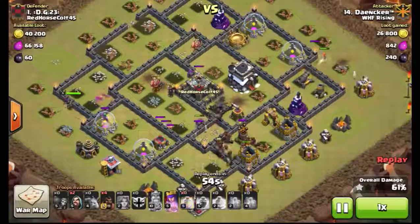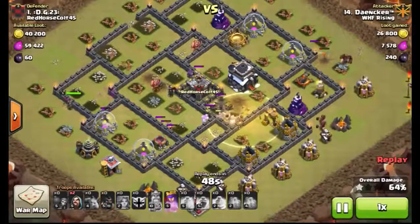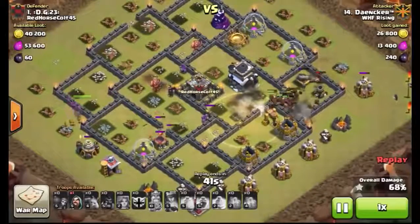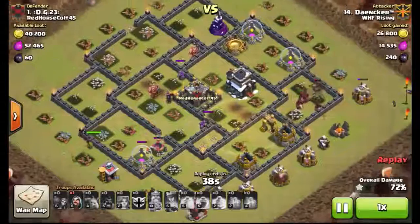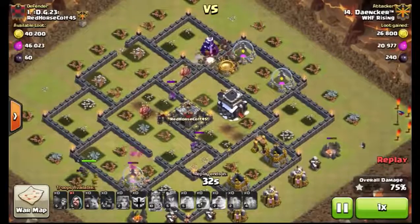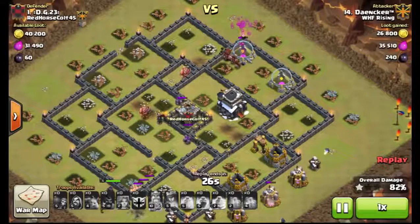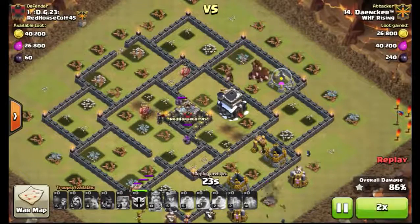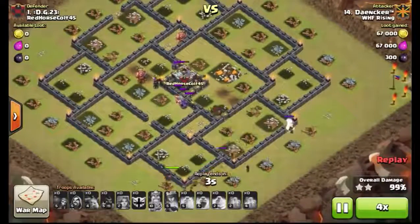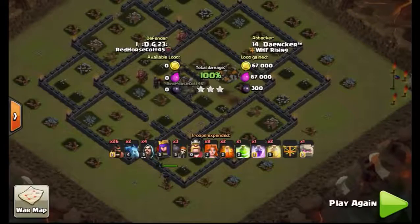He still has four hogs left over and has not used that heal yet. Finally drops that heal on that double giant bomb set — one of which has already popped — and drops the rest of the hogs in there. Those hogs get healed up pretty well, take out that cannon, and we are in cleanup mode. Those Valkyries were tanking for the hogs the entire time. He uses a counterclockwise surgical deployment for this, and I mean, honestly, just fantastic timing. Gets those hogs in as that one golem was tanking the Valkyries, and works his way through the entire base.